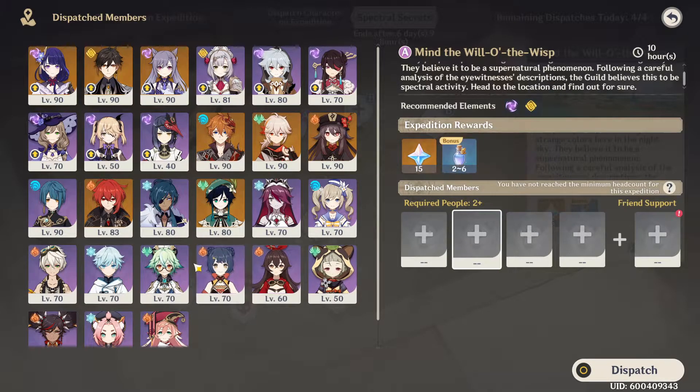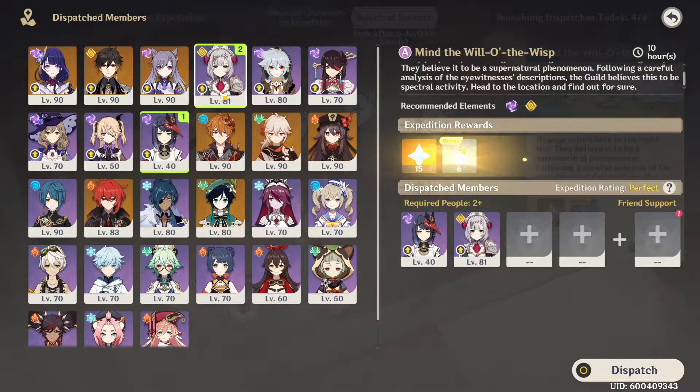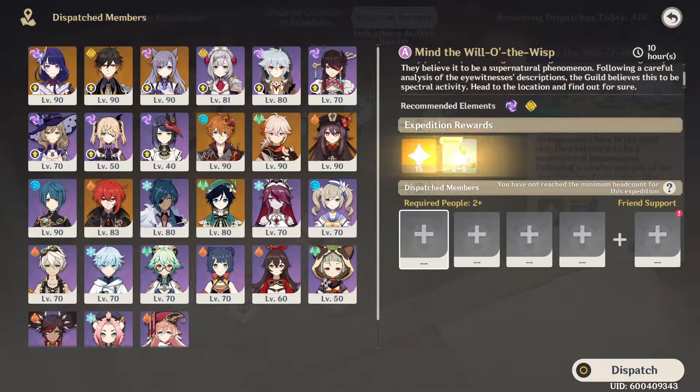It doesn't seem like level plays a role in it. Let me just check — I mean, all my Electro characters, she's level 40. And then where's another Geo character — okay, I only have a high level Geo character. So it doesn't seem like level plays a massive part.